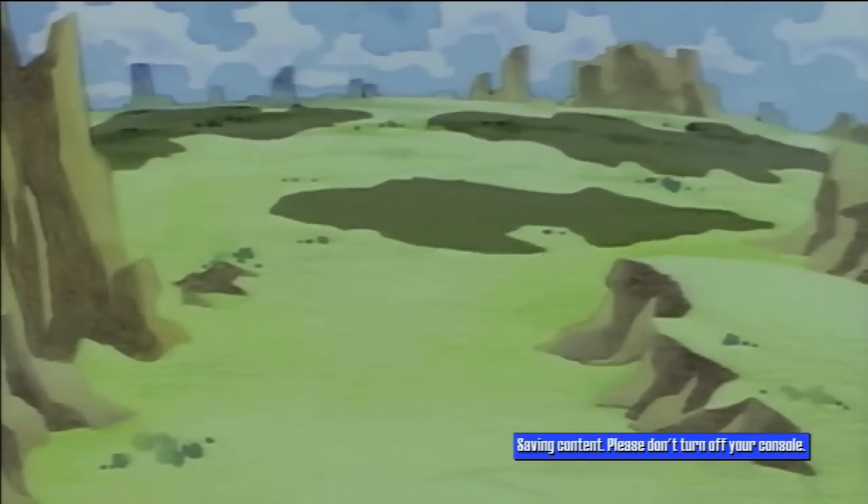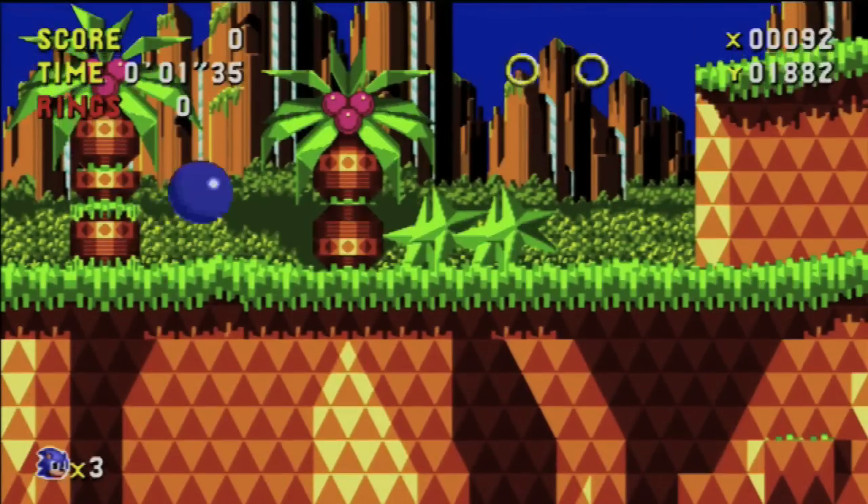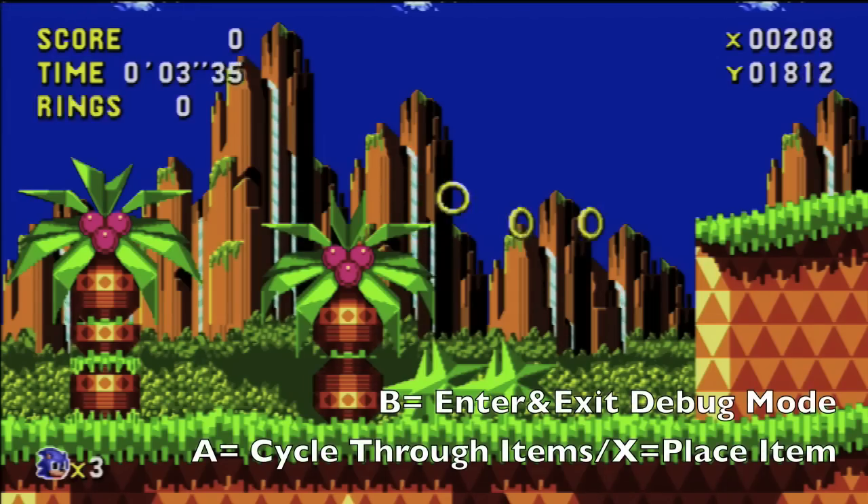I'm just going to select Sonic and skip the cutscene — although it is pretty cool, I have to admit. And voila, you are in debug mode. You'll know it worked if you have a coordinate system on the top part of your screen.